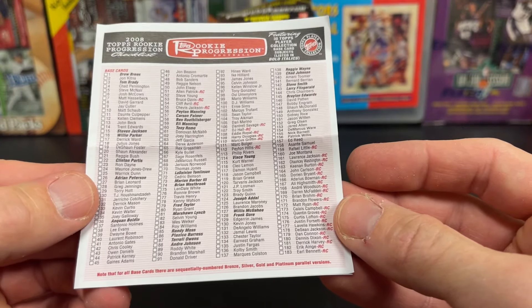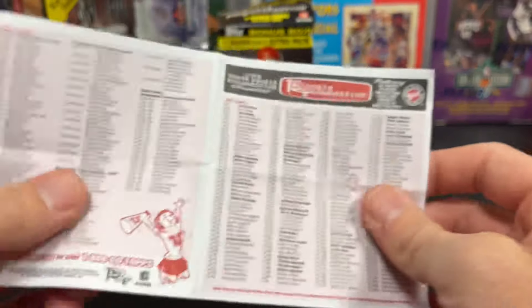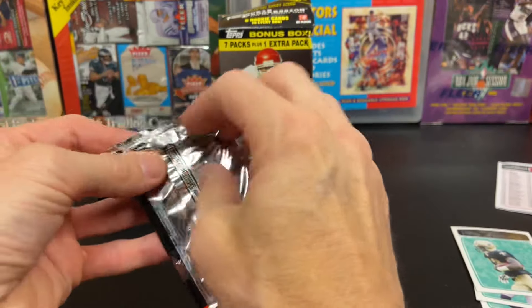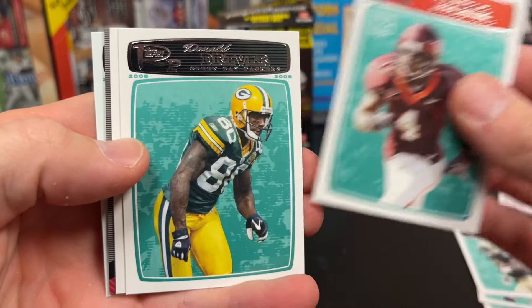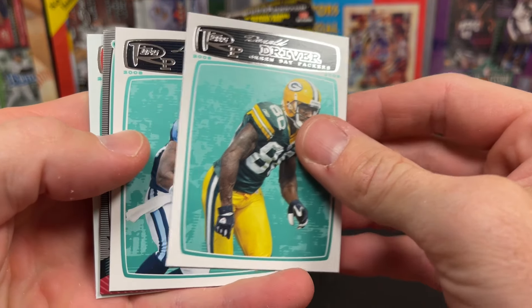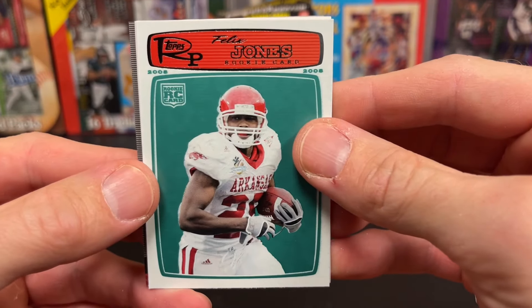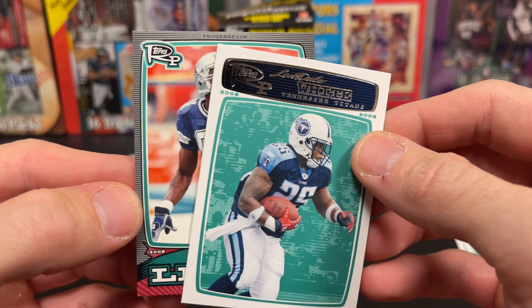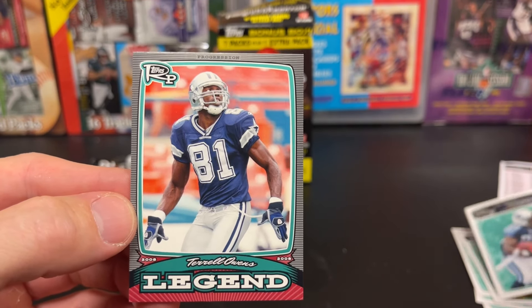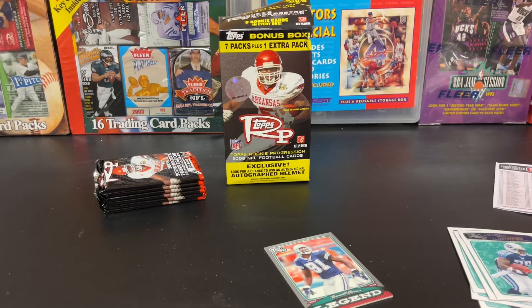The nice thing, again, on the checklist — it shows all your rookies. There's Matt Ryan, DeSean Jackson, so there's a handful of rookies right on the top. Royal, Donald Driver, White, Felix Jones. And what do we have here? Legend — T.O. I would say a legend is probably appropriate for that.